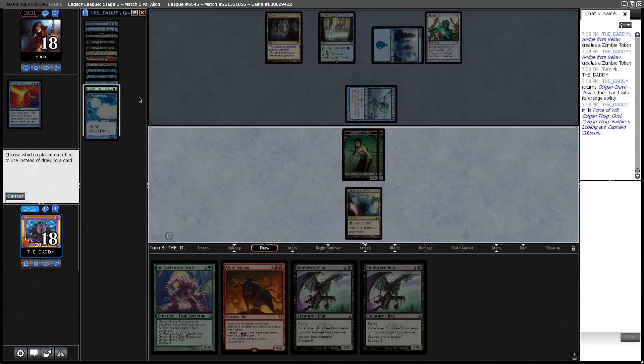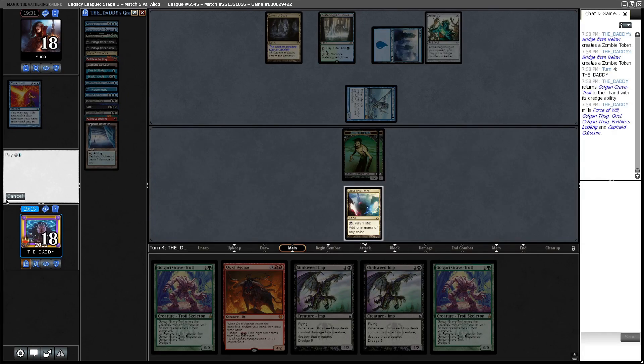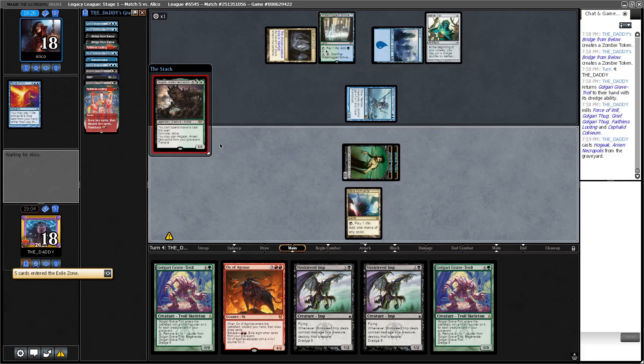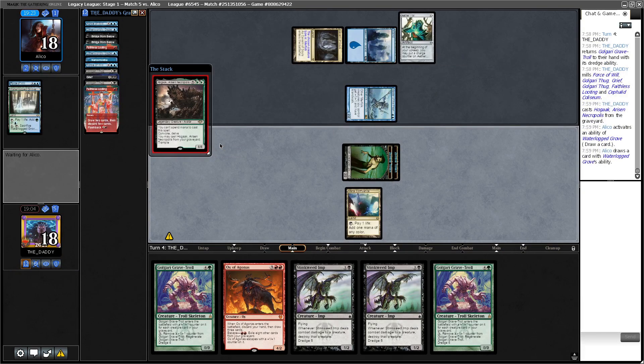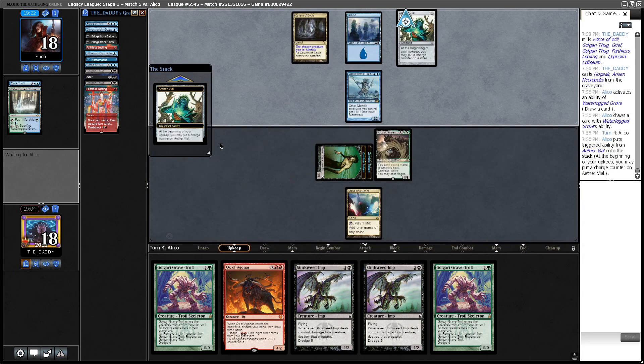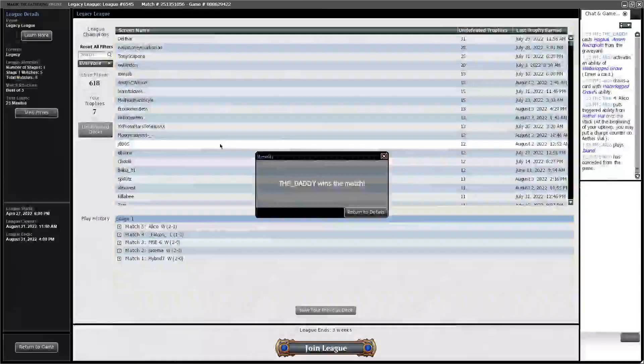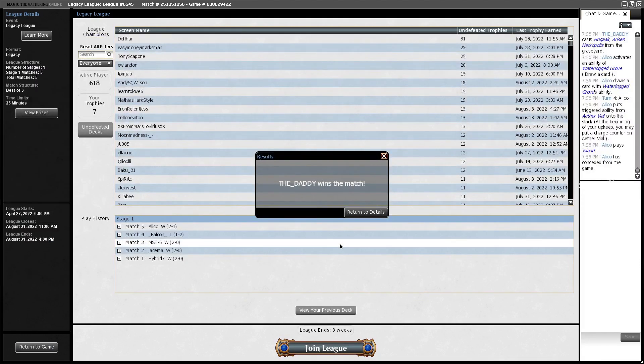Why are you attacking? Hello — I've got Hogaak in graveyard, hello. I think the opponent has thrown the game. If they drew Hearse there and we kept missing on hitting a Cabal Therapy, we would not be in a great spot. We're slow dredging. Nice — 4-1. I think if we played differently in that Painter match and thought about it a bit longer, we could have done better.